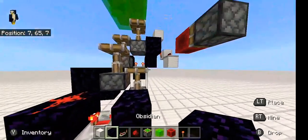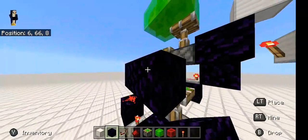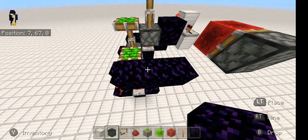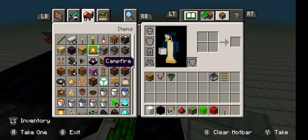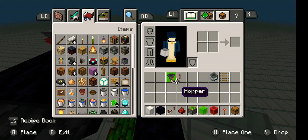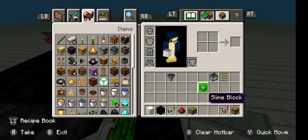Get your obsidian, come over here to the second one that's up, and place three obsidian going off there like that, and one block of choice right there with your chest and your comparator. You can get rid of these blocks right here.